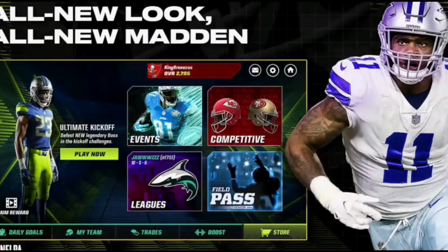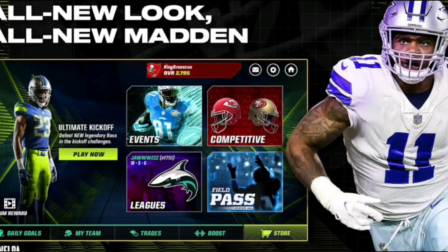We have the new home screen. We've got Events, Competitive, League, and Field Pass — so there are four tabs here. We had seen a blurry version of it before because they didn't show us a close-up HD version. There might be things getting added throughout Madden Mobile 23, so this could be just the starting point and they'll add stuff to the home screen. It's nice to see it in good quality now.